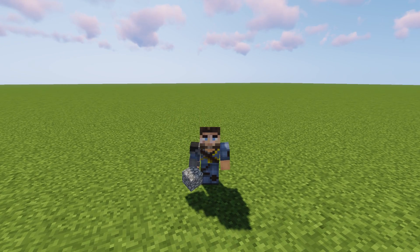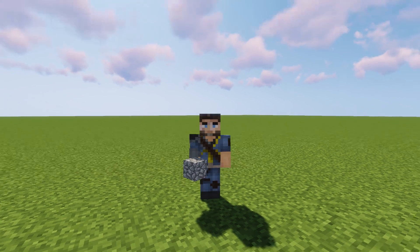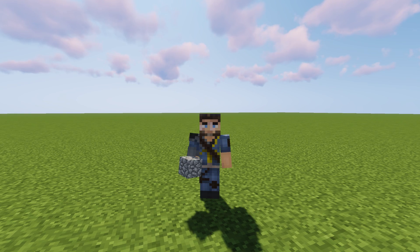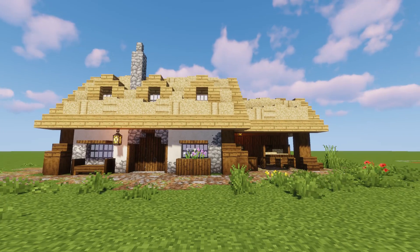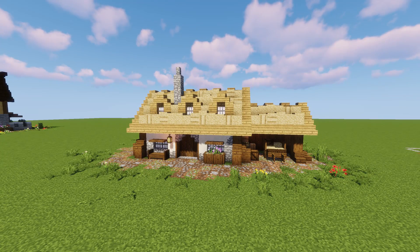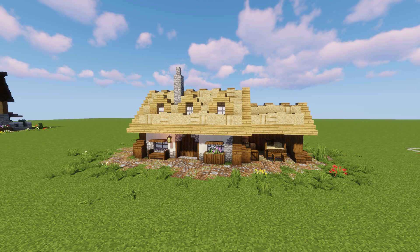Welcome back to another episode of Building with Sausage. Today we're building a really cool Minecraft farmhouse — you can see it right here. A lot of people have been asking for thatch roof style houses, and we're using Germy's texture pack, which makes it look even cooler. I'll put a link in the description — check it out, download it, it's amazing. There are versions for Java and Bedrock.